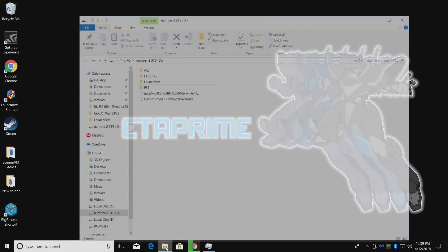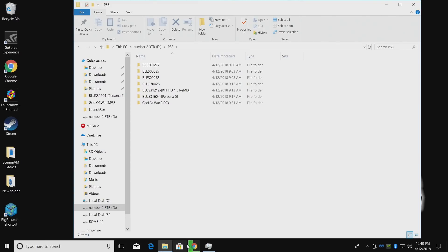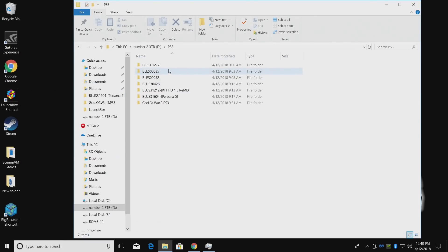While we're waiting, there's something else you're going to need: PS3 games. You can rip them with a specific Blu-ray player. If you head back to the RPCS3 website, there's a quick start guide, roadmap, and compatibility list. My PS3 games are located on an external drive in a folder called PS3. I can't tell you where to get them — you can rip them yourself or search Google. Some may be named correctly, like God of War 3, Persona 5, Kingdom Hearts HD 1.5 Remix, Tekken 6, and Demon's Souls.